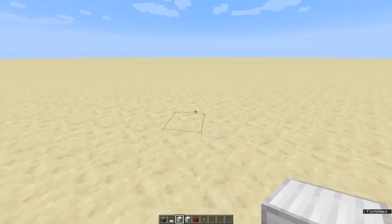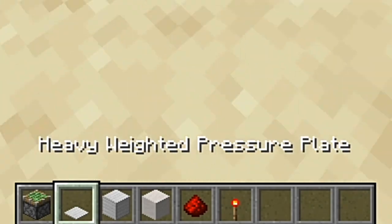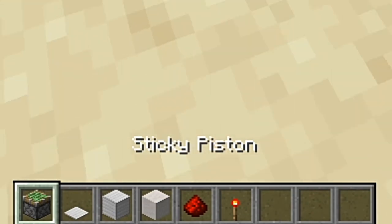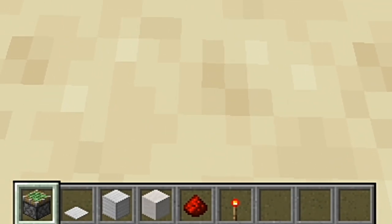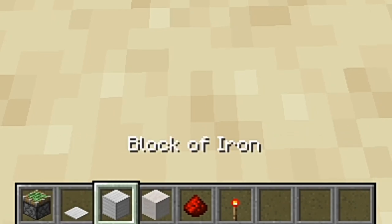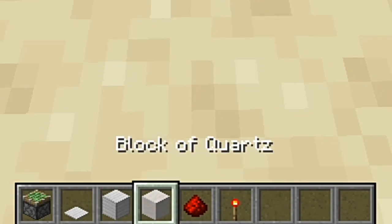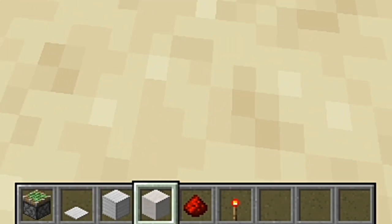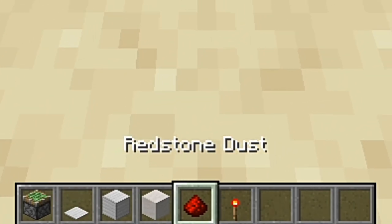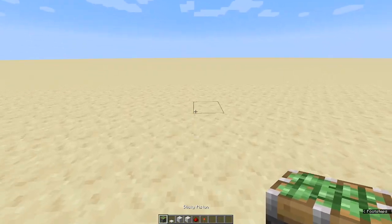You need these items: sticky pistons, any kind of pressure plate, and a block of your choice. This block of quartz is going to be my floor — you can choose whatever you want. You'll also need redstone dust and a redstone torch. Simple as that.